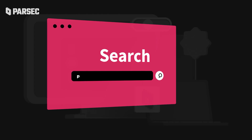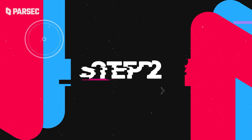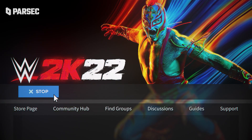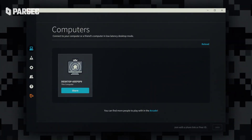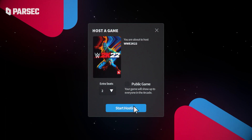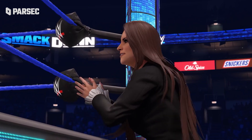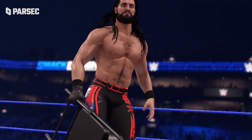Step 1: visit parsec.app and hit the download button. Step 2: open up WWE 2K22 on your machine. Step 3: on your shiny new application, head over to the Arcade tab and choose to host WWE 2K22 at the bottom. This doesn't only work for GM mode — it works for anything else you can do in WWE 2K22.